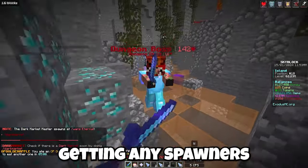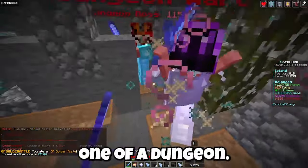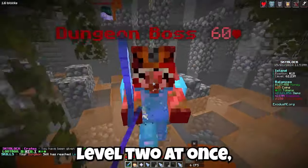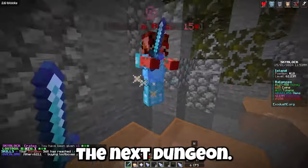I haven't got any squid spawners yet which is really annoying, but this is only level one of the dungeon — there are different levels. My dungeon skill just went up to level two, and once it gets to level five that's when you can move on to the next dungeon.